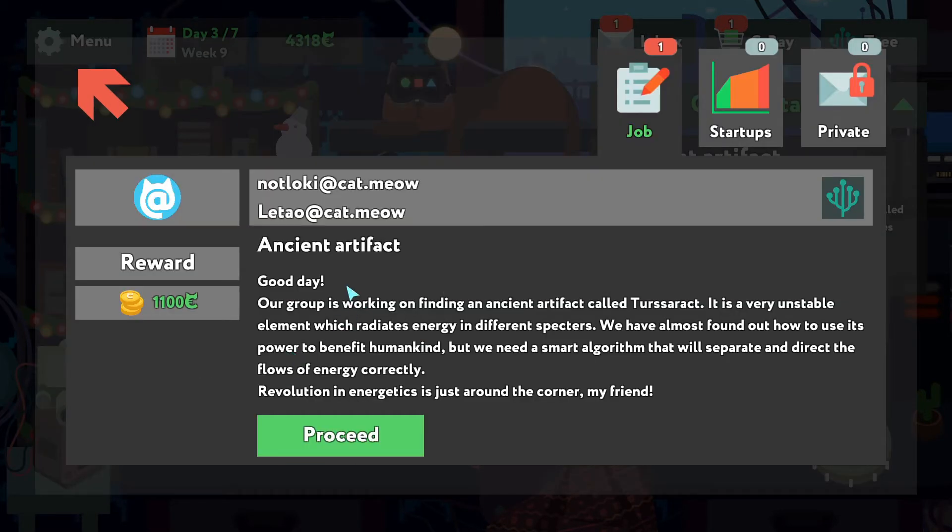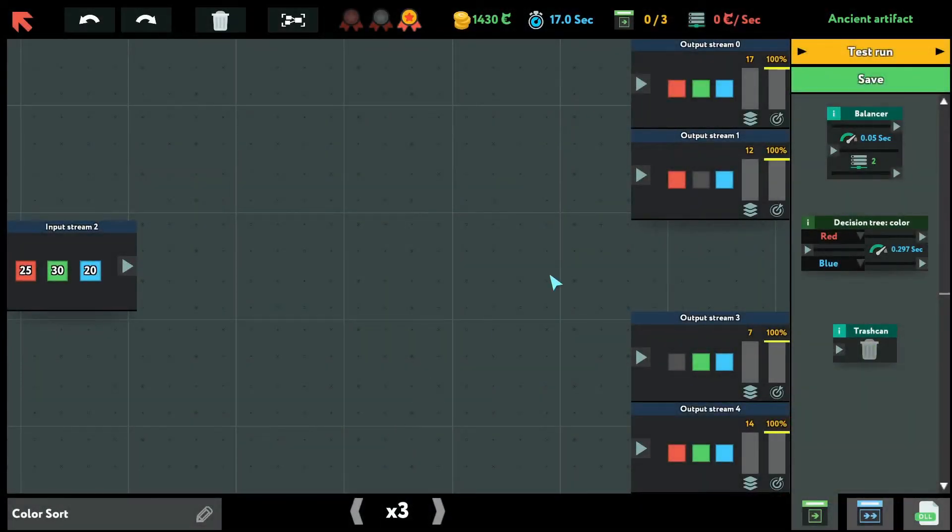Alienic artifact. Good day. Our group is working on finding an ancient artifact called Terseract. It is a very unstable element that radiates energy in different spectres. We have almost found out how to use its power to benefit humankind, but we need a smart algorithm that will separate and direct the flows of energy correctly. Revolution in energetics is just around the corner. Okay, we have four streams now — a balancer and the regular decision tree.